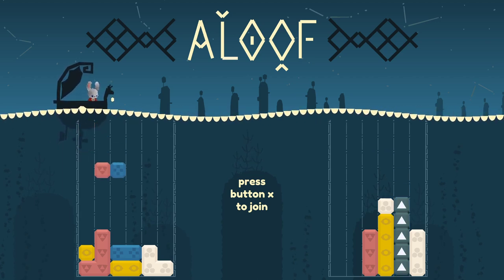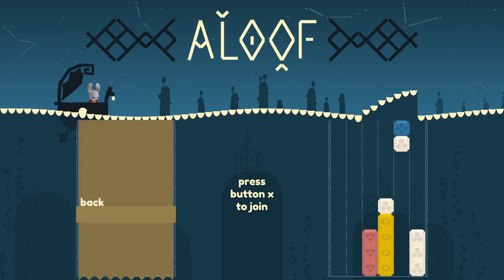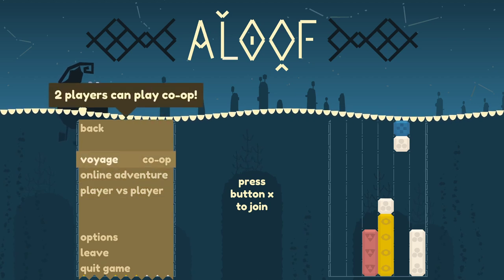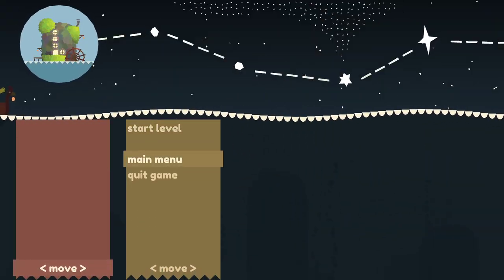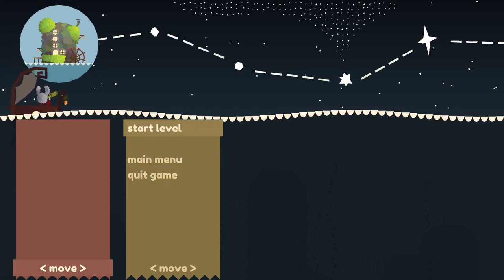Luckily we timed the thing, so I know exactly how long it took us. All right, so let's go ahead and go to the mode. Right now there's three different modes: voyage with co-op, player versus player, and online adventure. So we're gonna go into the co-op mode on this one and we'll check out the player versus player in the future. It looks like in the top left there's like a starry path.